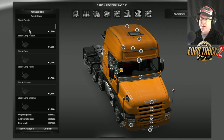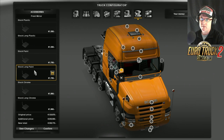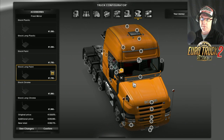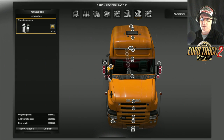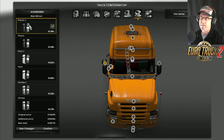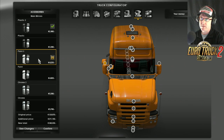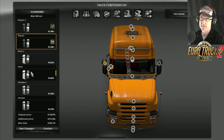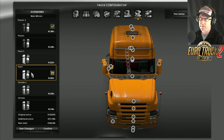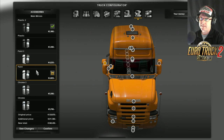Spin it round - there is the mirror. You've got plastic, long plastic, stock paint, long paint, stock chrome, and long chrome. Let's go stock long paint. Now on the side there you can add lights, but I'm not going to do that because it just takes way too long. Then we have the mirrors here - we've got plastic 2, plastic, paint 2, and paint. Then chrome 2 and chrome. Let's go paint for that one.